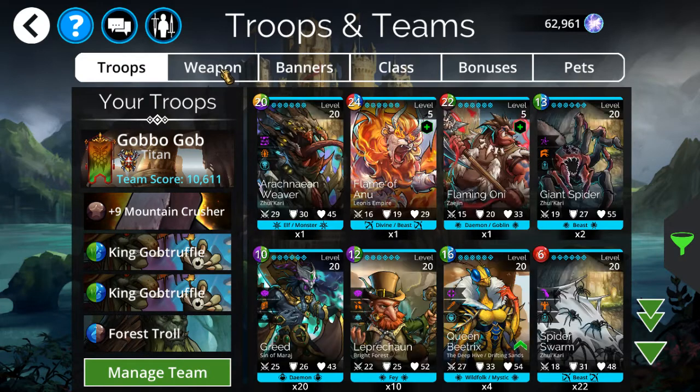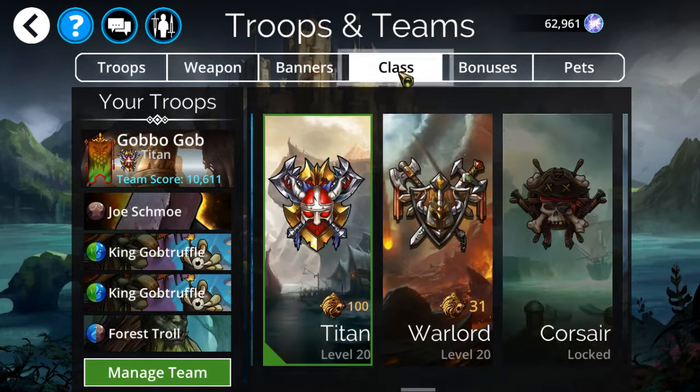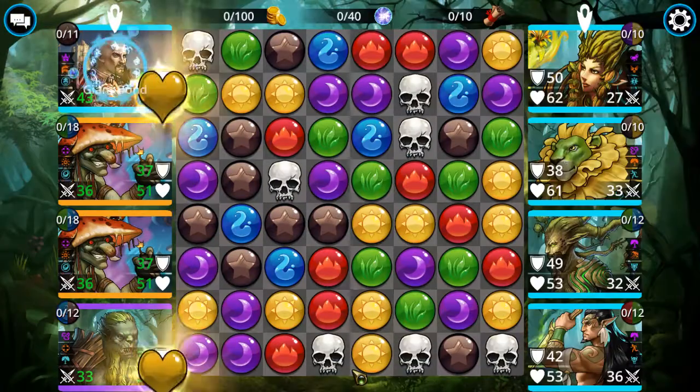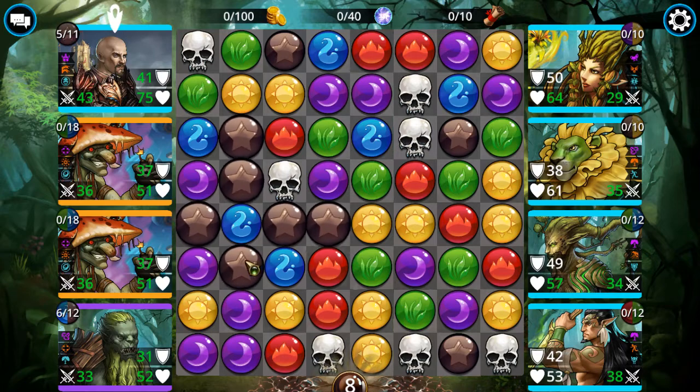It's going to start with Mountain Crusher - you guys have seen me use this weapon before, it's reliable. For the banner, I'm using the High Banner again - also reliable. Class is Titan, good old reliable Titan. The rest I'll show you in the battle, but this is a build that centers around infinite turns, so it's kind of a high risk, high reward build.